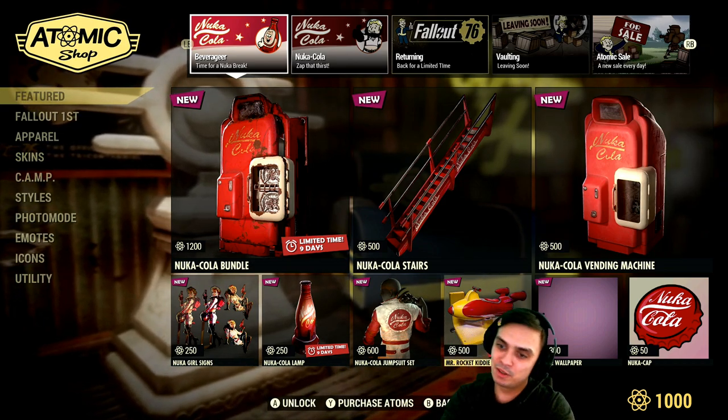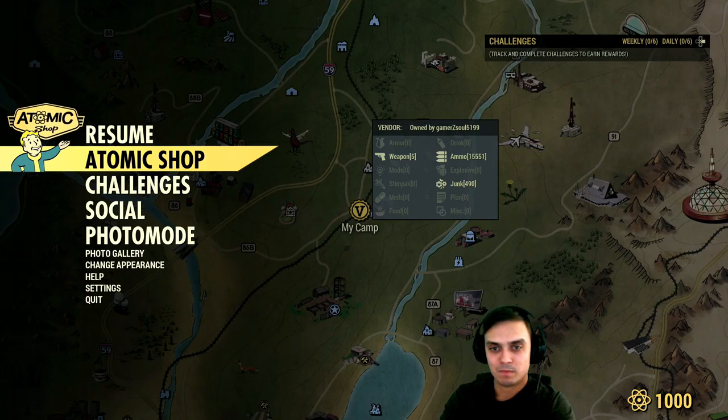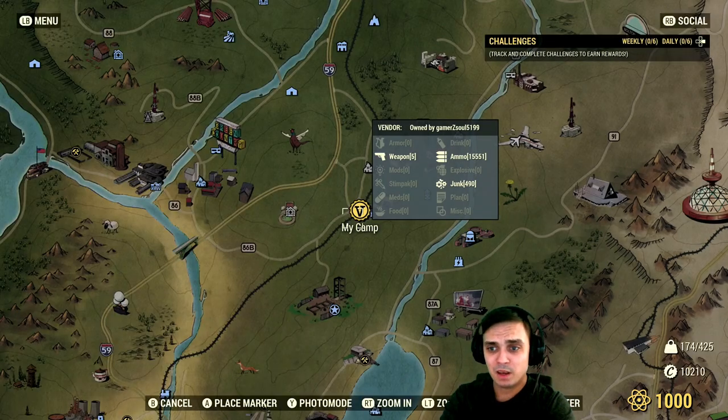About this new rocket kitty thing — 500 atoms. Kind of pricey, don't you think? Anyway.